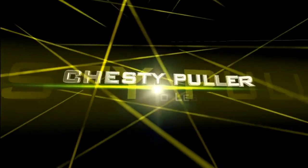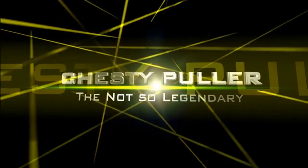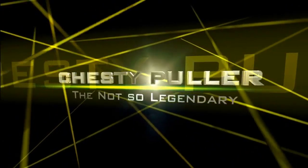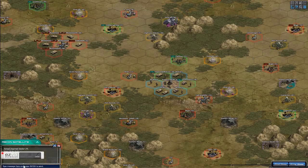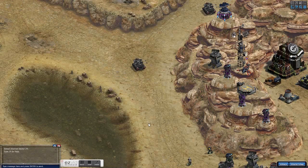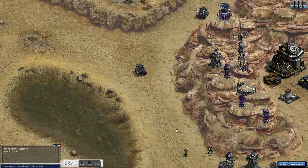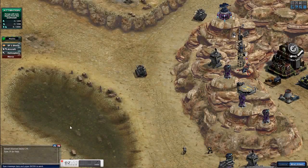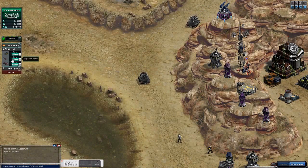Hey there Commanders, Commanderettes, Chesty Puller here with a video for Operation Isolation. This is the Eastern Horde 65 and this is not too bad. What you want to do is come in and knock the two towers out, and then after that bring Ashila in with a couple of Javelins and your Cyclones — that's all you really need for this base.